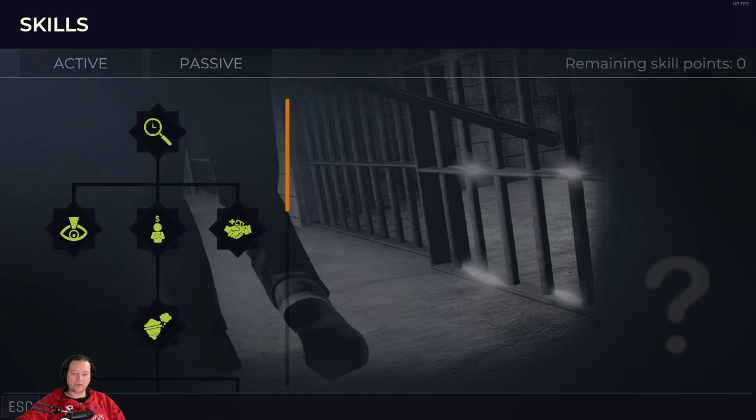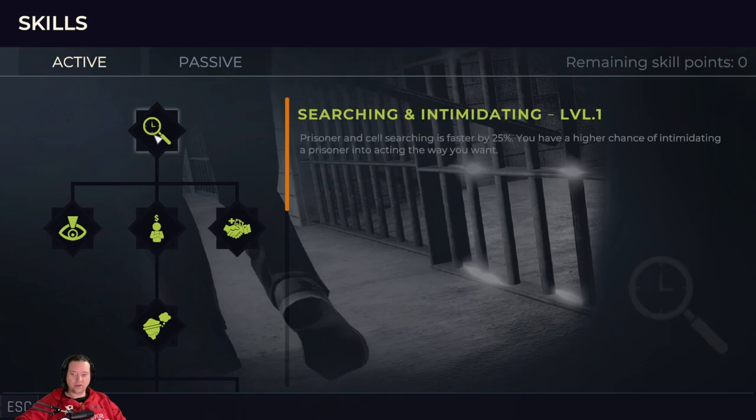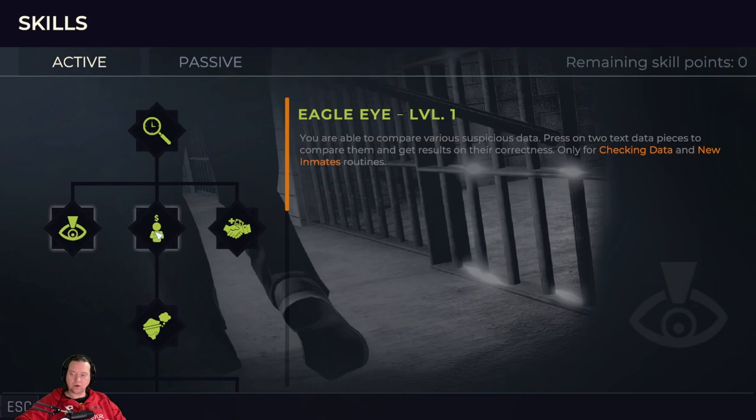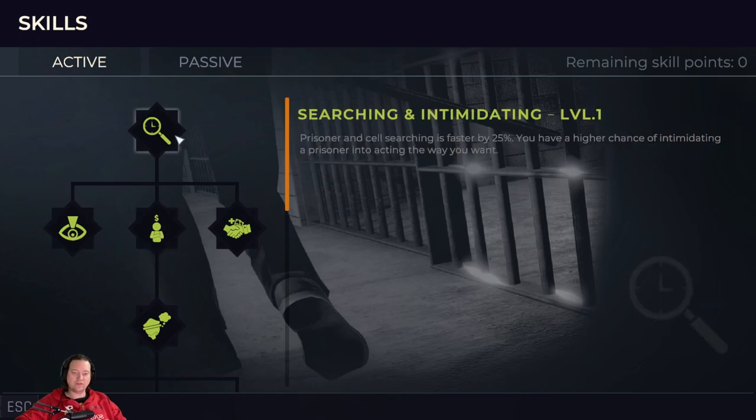There are two types of skills: passive and active. Active skills either increase or add a new action, whereas passive skills increase stats like health, movement speed, defense, stamina, etc. The first three skills I want to go for are all active skills: Searching Intimidating, Eagle Eye, and Trust. Searching Intimidating you have to choose to be able to unlock the next two, but it also gives you a boost to your search time.